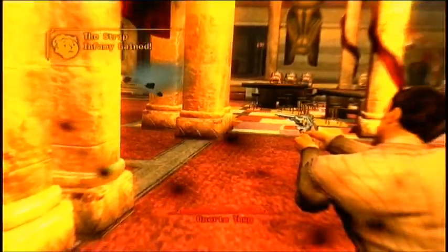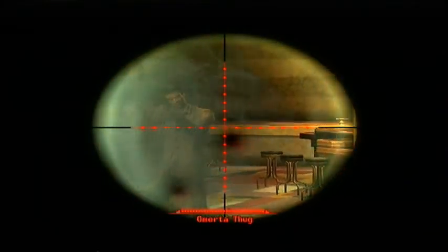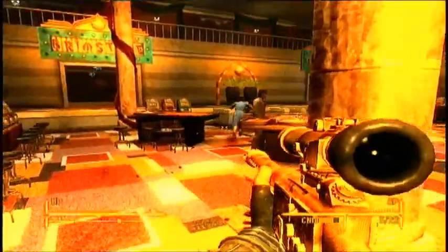Compared to a normal sniper rifle, the Gobi Campaign Scout Rifle does slightly more damage, has a higher DPS, has less weapon spread, fires more rapidly, degrades more slowly, and has greatly increased critical hit damage. Its reduced AP cost can also be very useful for squeezing an extra shot into a VAT sequence.